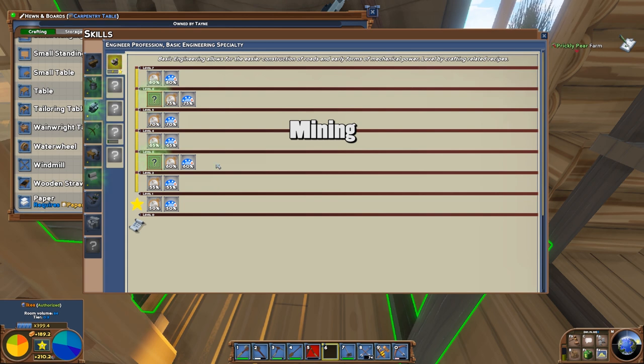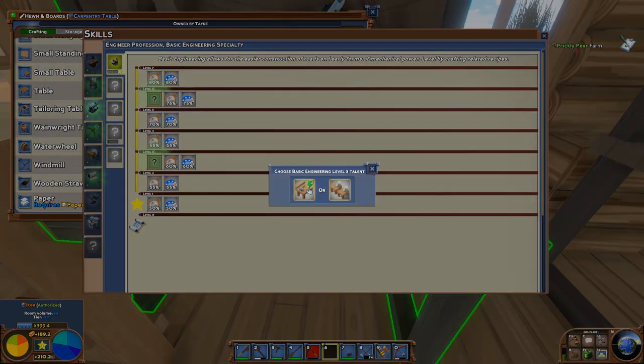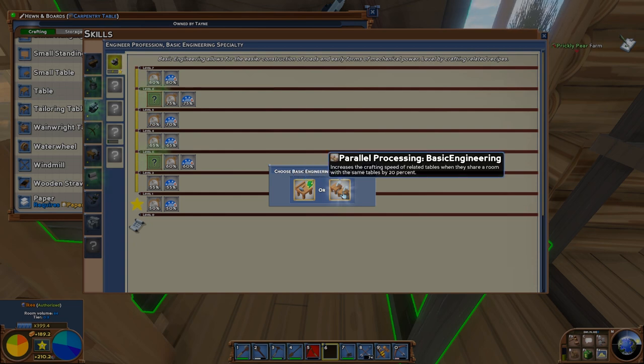Now that basic engineering has been leveled up to level 7, I'm going to go into the talents. The talents for crafting are pretty much always the same: either focus workflow, which doubles the speed of related tables when alone, or parallel processing, where you have two tables working together.